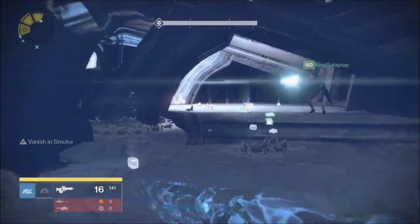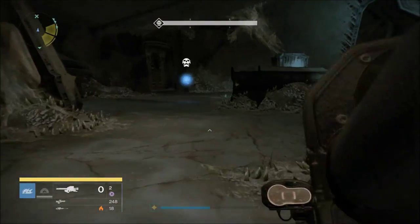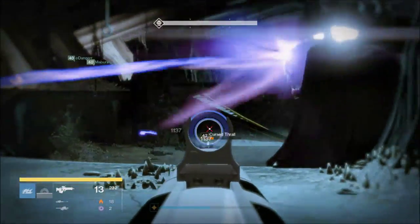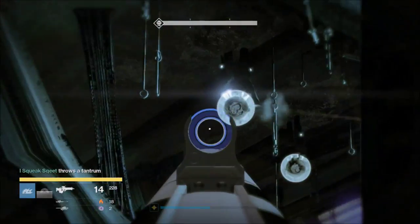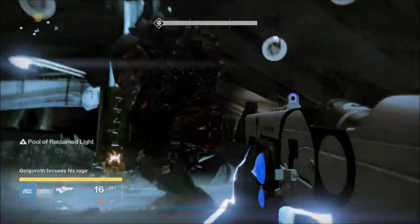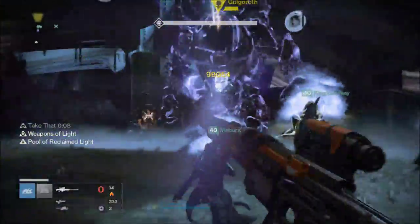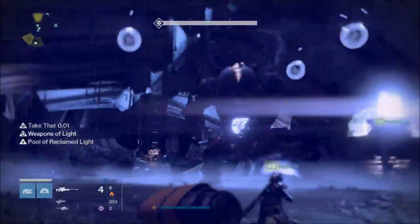One of our teammates died so we ended up five-manning Golgroth — it's not too bad actually. Since Unstable Light is the only change, it just means two people have to get out earlier than normal. Ads are a bit tougher and Golgroth may have a little more health. We were only around 308 to 310 light, and the recommended is 310 or 320. It actually wasn't that hard — we got him down on our third try. This was my first time attempting it, the day after the raid came out.